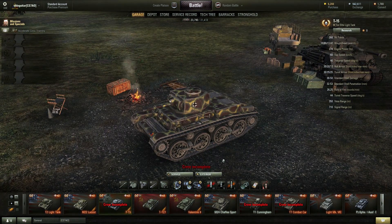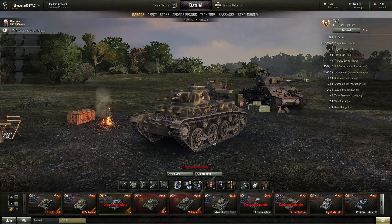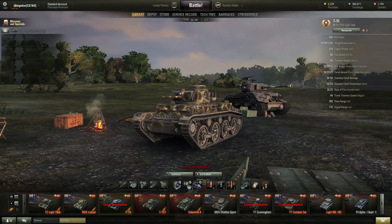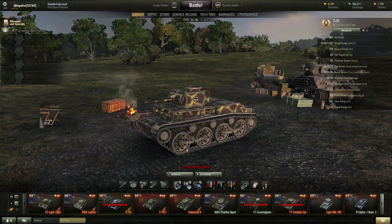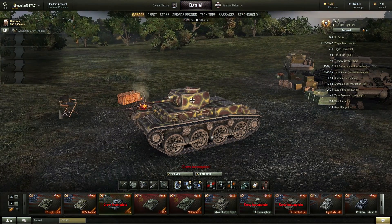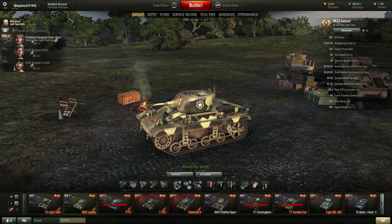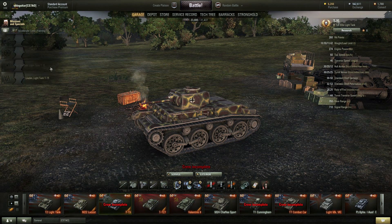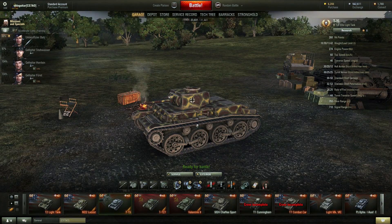Moving right along — the T-15 Light Tank. This one turns really well. It's slower than both the M22 and the T2 Light Tank, but it doesn't lose as much speed when turning, and I think for a scout that's important — you need to keep rolling. This feels like a more fluid tank. The gun has about 10 less penetration than the Locust, so this is more of a pure scout — you'll be spotting and not shooting much because the gun doesn't penetrate a lot of what you run into.